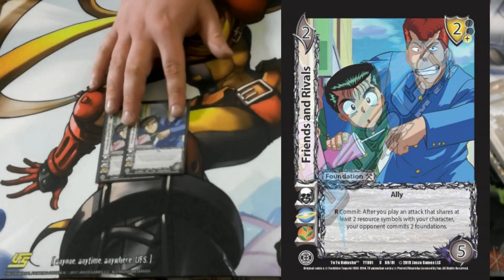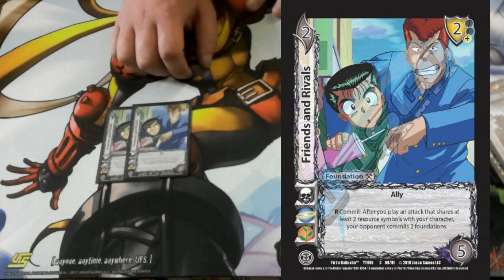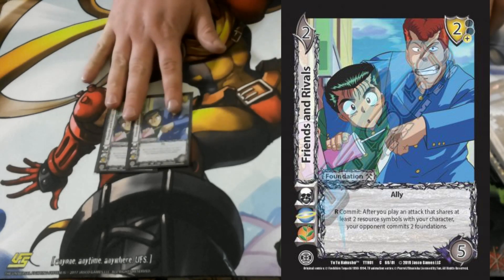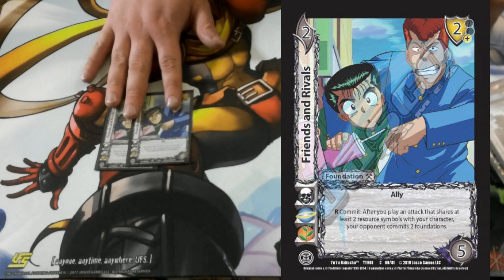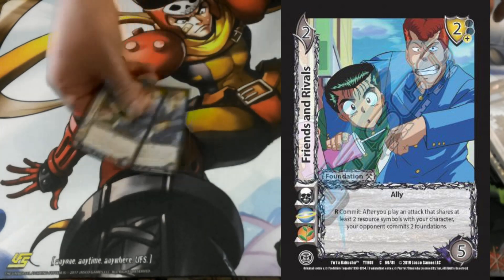2 Friends and Rivals — this card is super hype and I kinda wish I played more of them. You block with your reversal, then you play your reversal, and then you respond with these — committing them out on their turn. Super sweet. I definitely wish I would've played more of those.